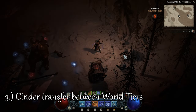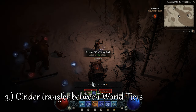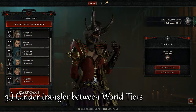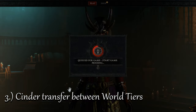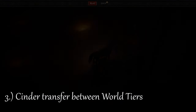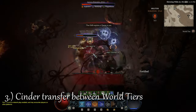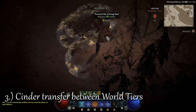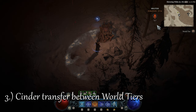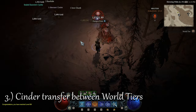Number 3 goes out to characters who just entered World Tier 4. Did you know that your cinders persist between difficulties? You can log out, change World Tier, log back in and still have the aberrant cinders you collected before. With this method, you can collect cinders in World Tier 3, move to a chest, log out and change difficulty to World Tier 4. This way, you collected the cinders in an easier difficulty, yet you still get the same top-of-the-line rewards.